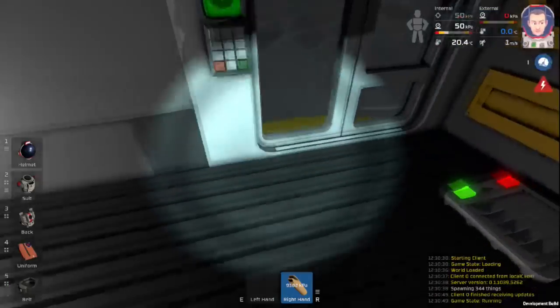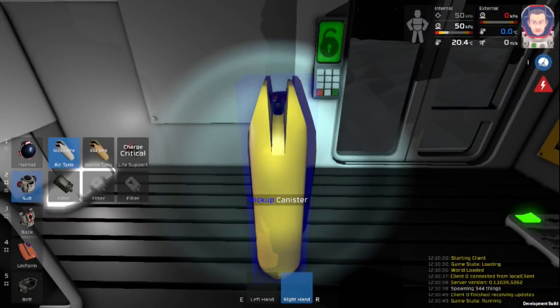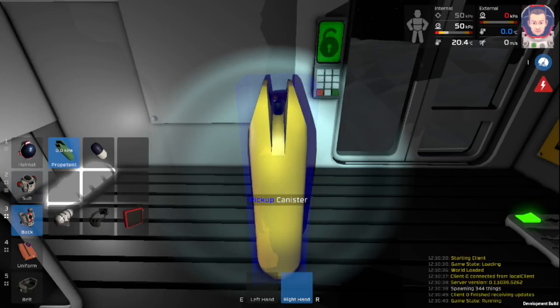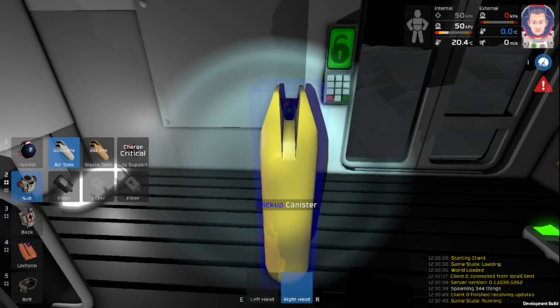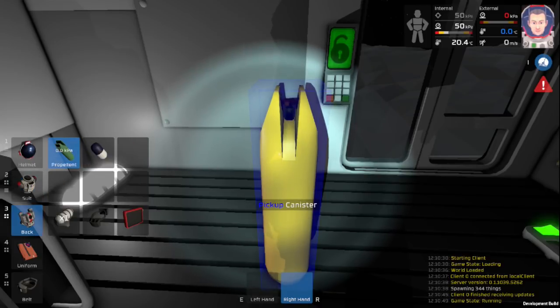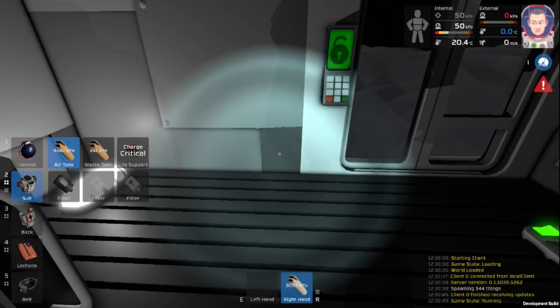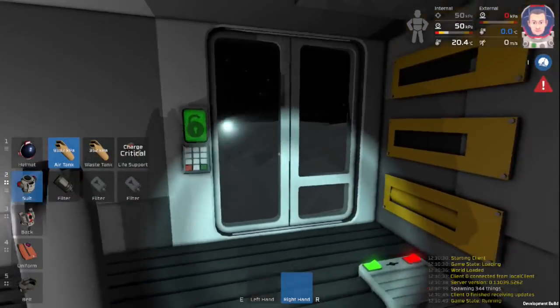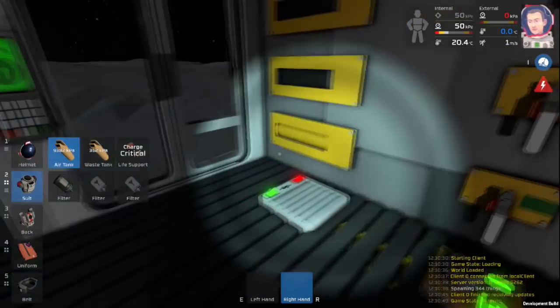You can use this canister for a variety of things. My jetpack is actually a little low, so you could use this for your jetpack. You can also use this to breathe — let's try that. We'll put this in hand and switch it out with my air tank. And now I'm breathing and everything is doing just fine. That works perfectly.